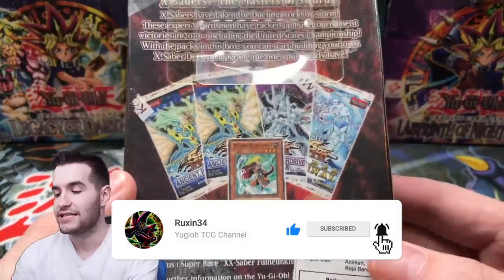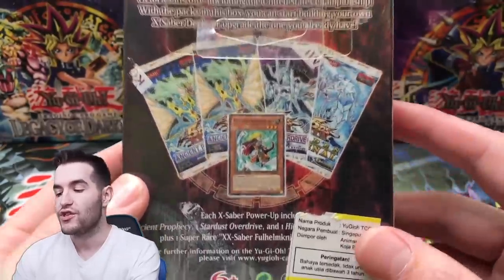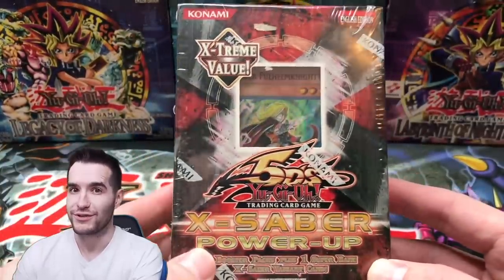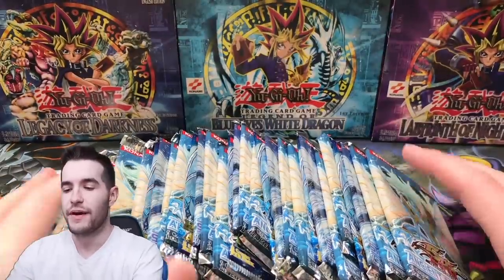The man has opened hundreds of these, but this is going to be pretty awesome. We're opening eight of these. Inside we have two Ancient Prophecy, one Stardust Overdrive, and one Hidden Arsenal. I'm going to go ahead and crack these before we get started so you guys don't have to watch me open these for 10 minutes, and then we're going to open them. Let's open these packs.